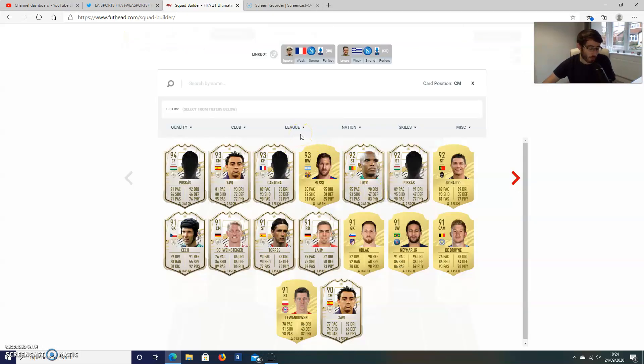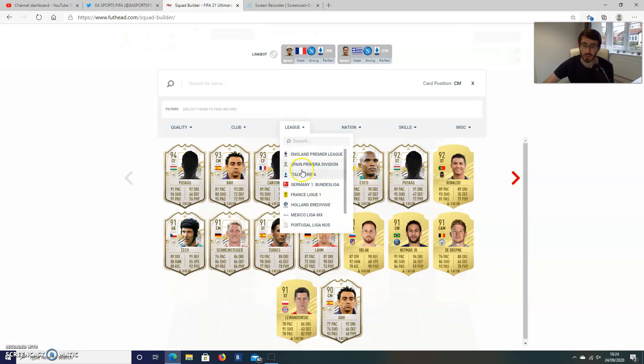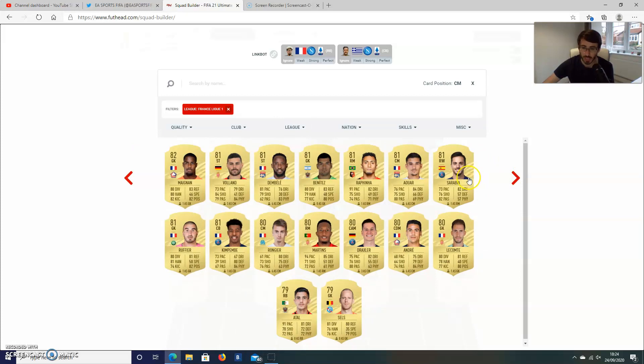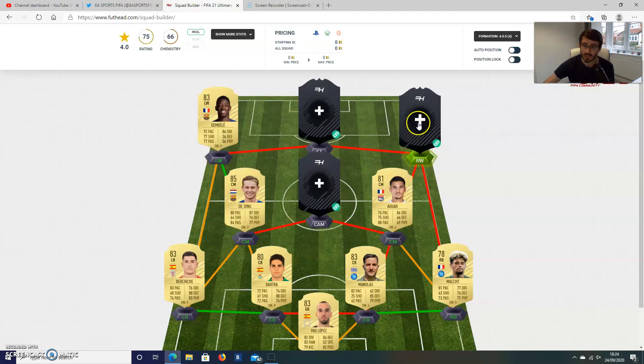We're going to go to Ligue 1 as the next one. I'm going to go with Aouar from Lyon — of course, he was outstanding in Lyon's very impressive Champions League display from last season. Good card, very nice dribbling, decent passing, and his pace and shooting is also very nice. He's a good box-to-box midfielder. He wouldn't necessarily suit CAM, but maybe it would suit CAM because his dribbling stats are pretty nice. He wouldn't really suit CDM because his defensive stats aren't quite up to that level, so he comes in as a box-to-box who can do a bit of both offence and defence.